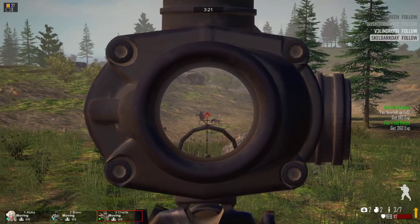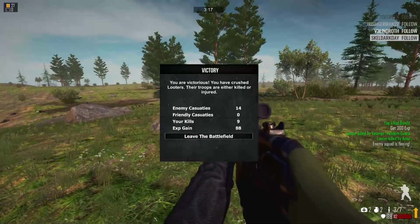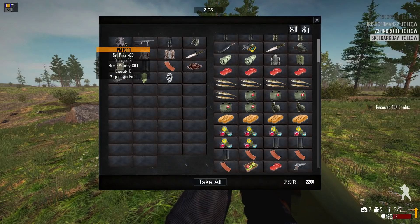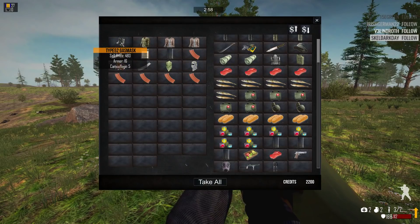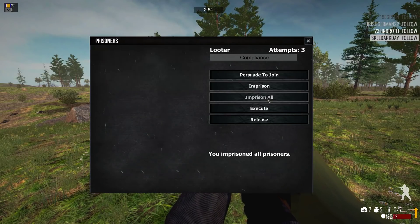I'm gonna get the headshot. We leveled up at least. Yeah, my aim is off this morning — I can definitely feel it. Let's grab the cash. That's worth a little bit here. And we got some more looters so we should be able to turn that quest in.